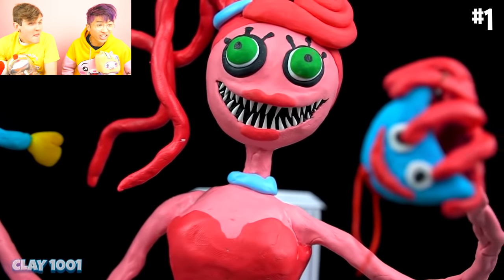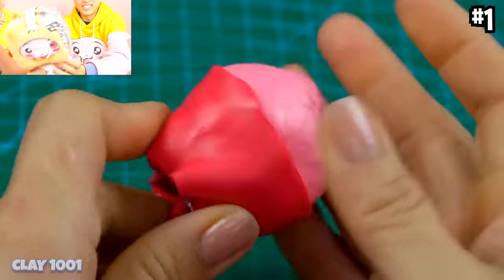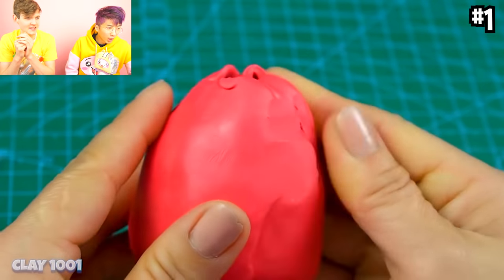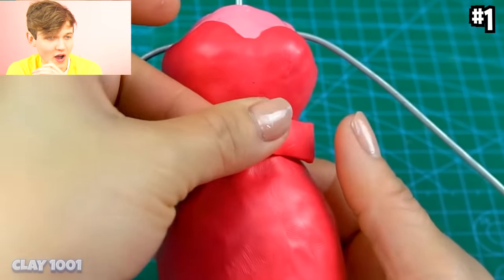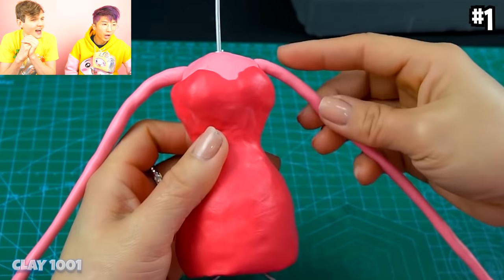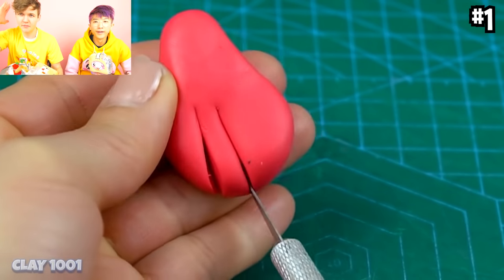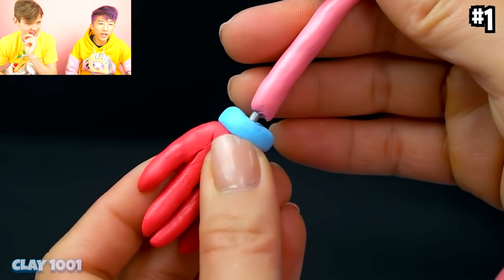This is some crazy clay art of Mommy Long Legs and Huggy Wuggy. She like ripped the head off — he's so scary! They put it around some aluminum foil for the body frame. We're gonna see how they made this crazy clay art — that's like the body. Look at her arm — it's clay on a wire so you can move and pose it. You could bend Mommy Long Legs' arms and legs.